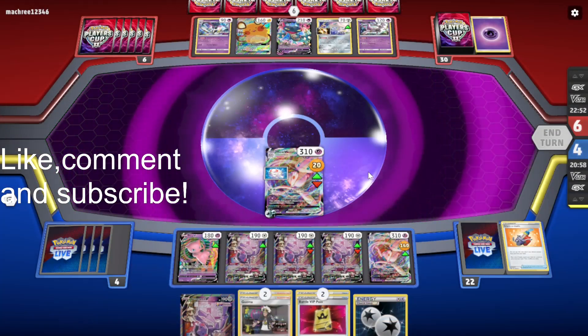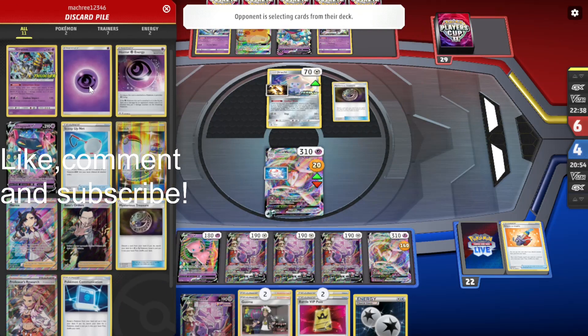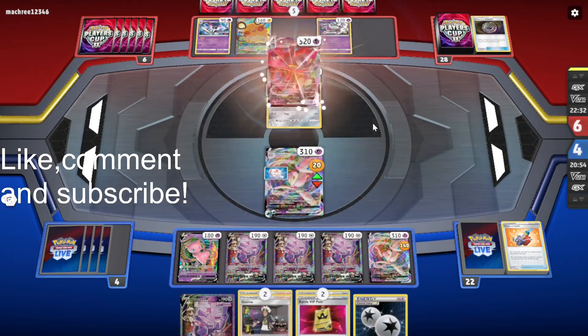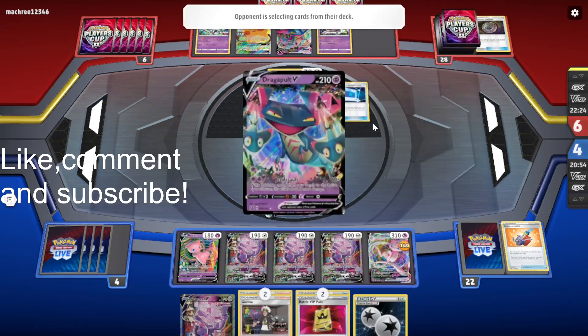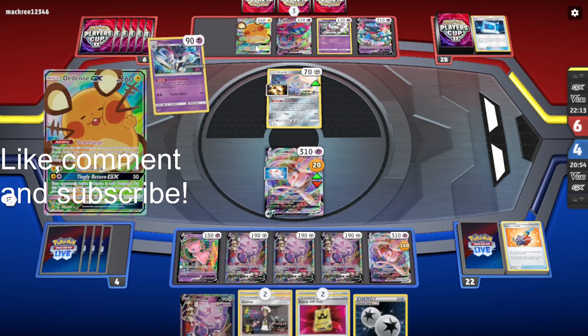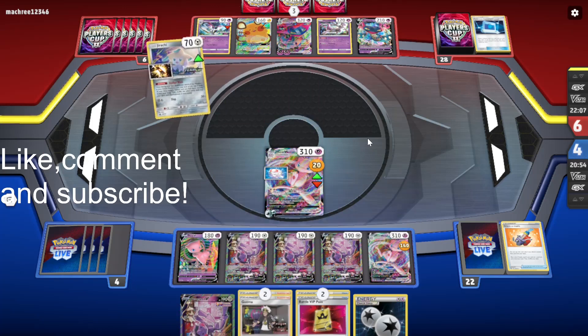Not great prize cards. Okay, so they do have VMAX now. Probably going to Guzma the Dragapult they bench, and then after that we Guzma the Dedenne to win the game. We have both Guzmas in hand, so it should be a pretty straightforward game to be honest.